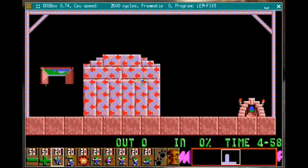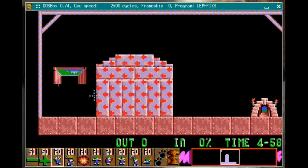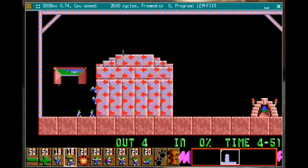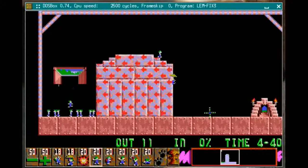This level introduces something different — this wall in the middle has arrows pointing back towards the entrance. What that means is if you try to bash into it from the wrong direction you'll bounce off like it's steel. The only way through is to follow the arrows. So we're going to have two climbers go over and assign them both floaters, because once they climb over the top and fall down the other side they would splat — that is the splat height. So they float down to the exit.